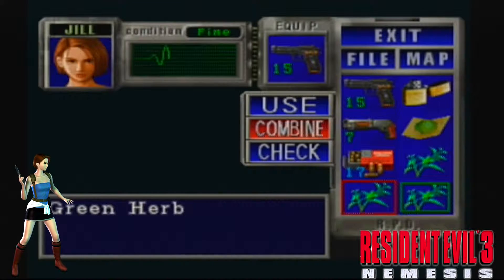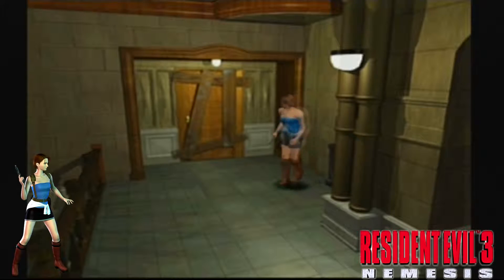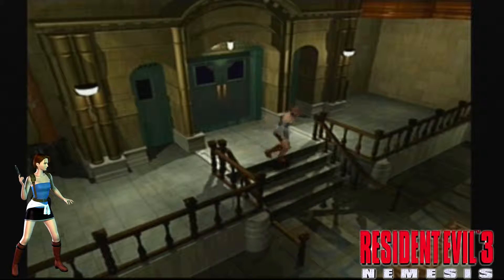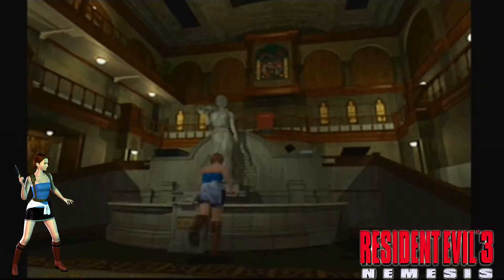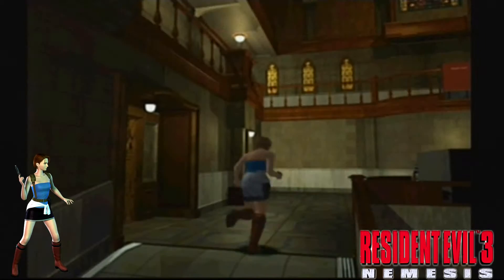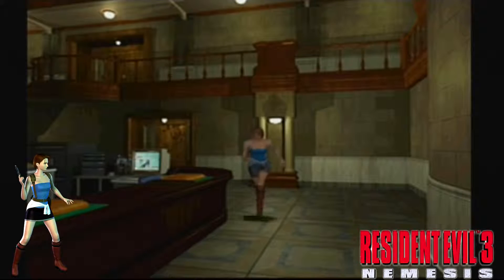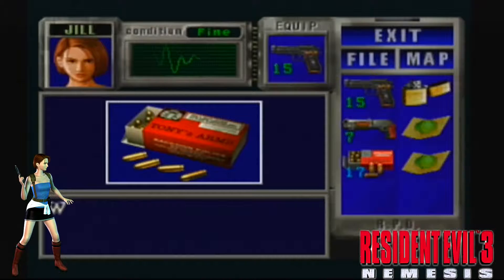Collect these green herbs, get them combined together. The police station's a much different place compared to in the second game, as this is set slightly before. Most of it's boarded up. Still probably some police officers alive in here in certain places. Hell of a lot different.